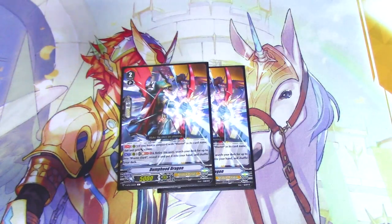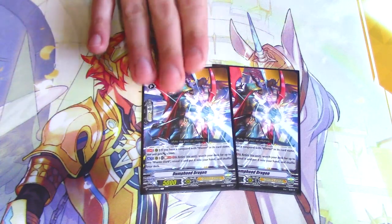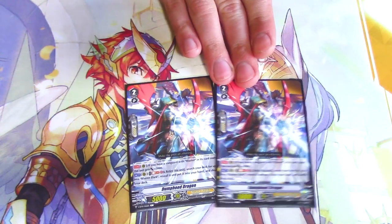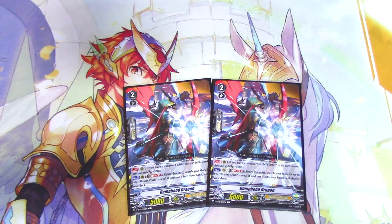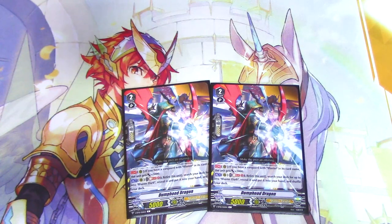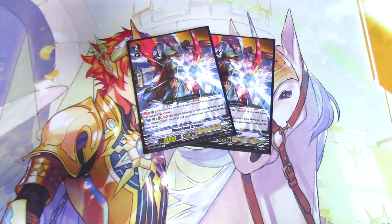Two copies of Dump Truck Hood Dragon. It's a 5k, so it means you can search a Nemun, which is really cool. Continuous, it gets 5k, so it just becomes a 10k grade two. The other skill is Act, Soul Blast 1, retire this, search your deck for Blaster Dark, put it in your hand. So, consistency — you just go into Nemun, search this out, Soul Blast, retire it, search Blaster Dark, and then you get your Force Marker.